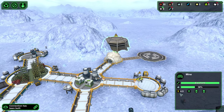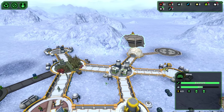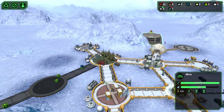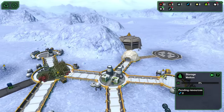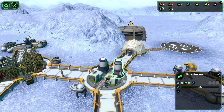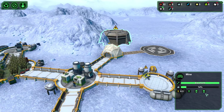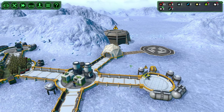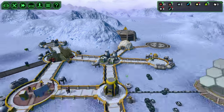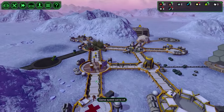I set up a corridor between the biodome and the canteen because they were doing a lot of walking through four different rooms. So much food flows between the biodome and the canteen that it's worth giving them a direct shortcut — just make sure you don't set up anything that encourages them to walk through to a storage or processing plant on the other side of the canteen.